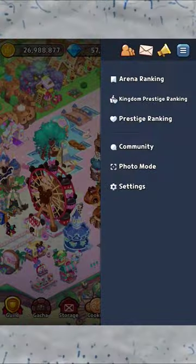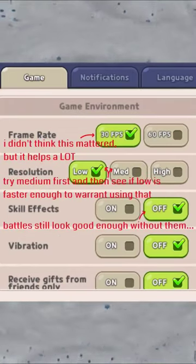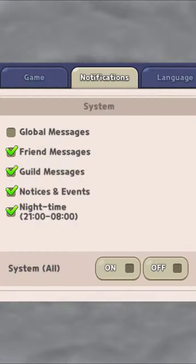Next, the obvious tips. Open the settings and make sure FPS is at 30, resolution is at lower medium, skill effects is off, and also disable global messages under notifications.